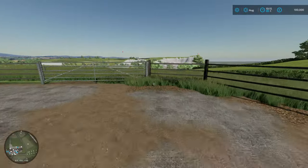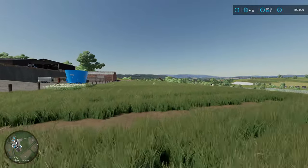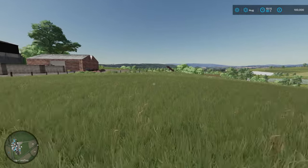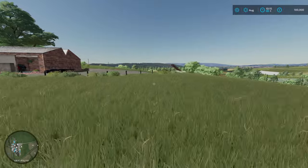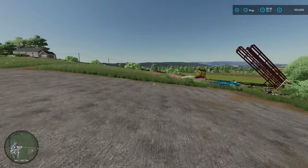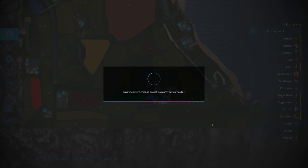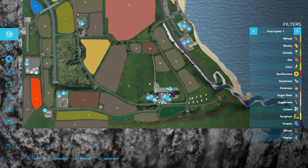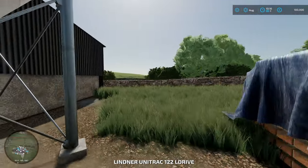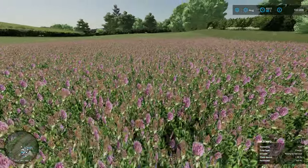We own these bits of grass here - this grass field here and a little bit of grass just over the other side of this fence - so we've got some grass cutting to do. This is a multi-fruit map as well guys; there are a lot of new crops on this map and I can't wait to get stuck in. Obviously we'll need some mods to harvest them. This is field 31 and over here we have got clover.